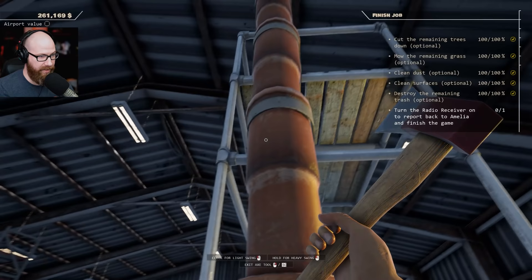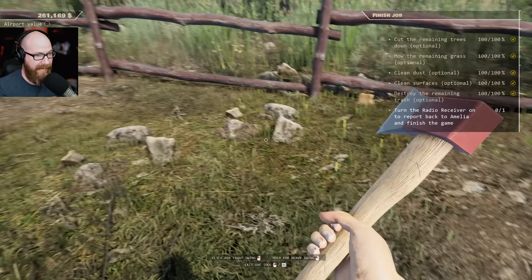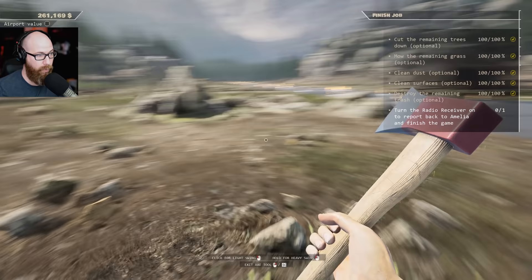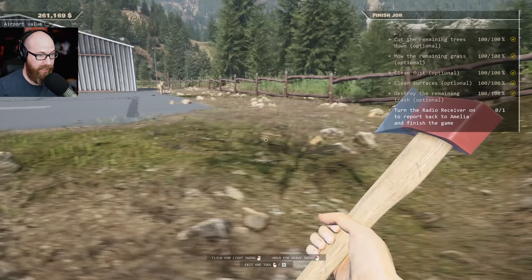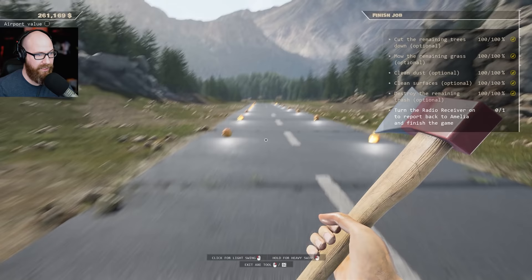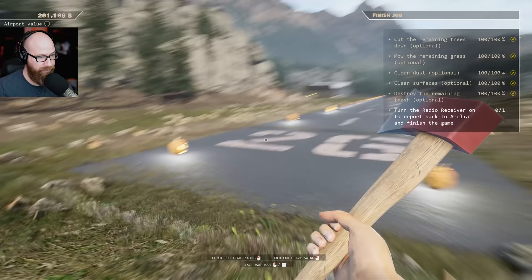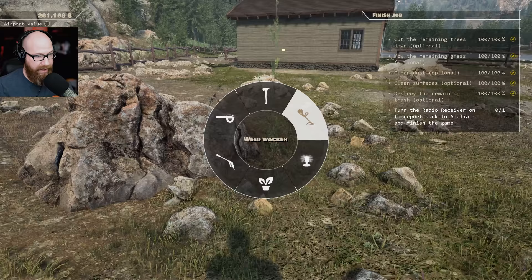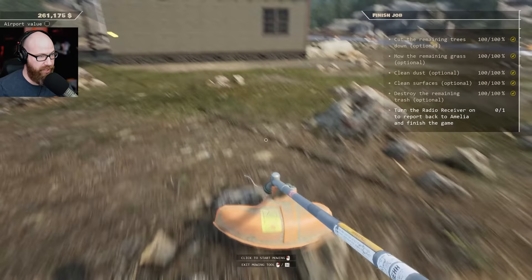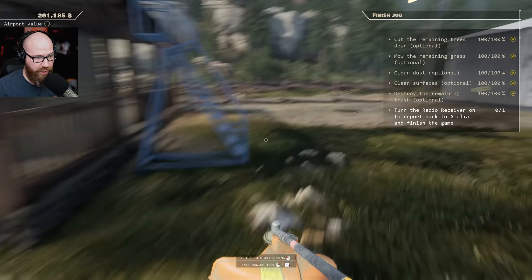We 100%'d everything. All we have left to do is contact Amelia and finish the demo. Just doing a real quick scout to make sure there's nothing left. I see some stray pieces of grass here and there. We got rid of those extra pumpkins. Now we have a perfectly clean runway - a pristine looking airport. Compared to what it was like when we first got it compared to now, it's pretty night and day. Look at the runway - look at that approach now - that looks really, really good.